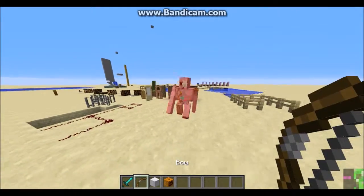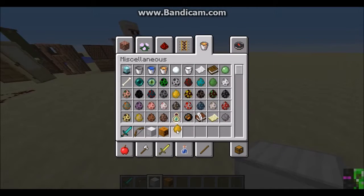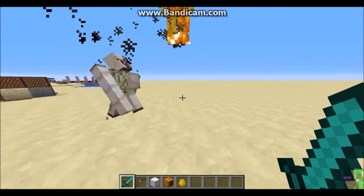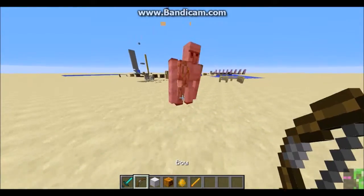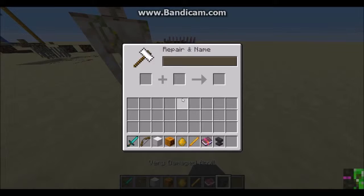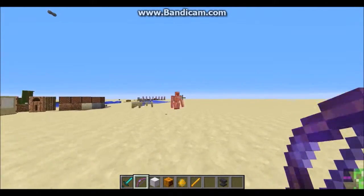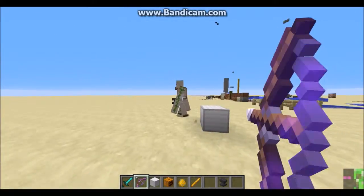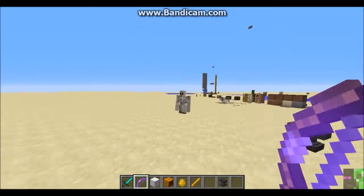This is an iron golem — it has AI. Iron golems take no knockback now. So if we get a punch-two bow, you can see they have a really low knockback resistance because they are made of iron, so it makes sense really.